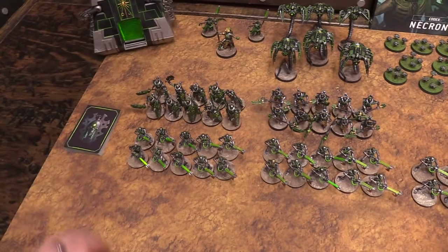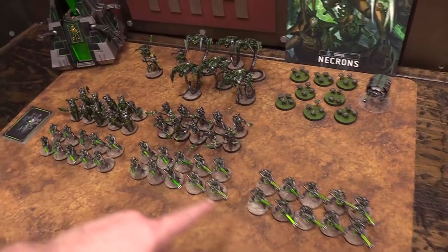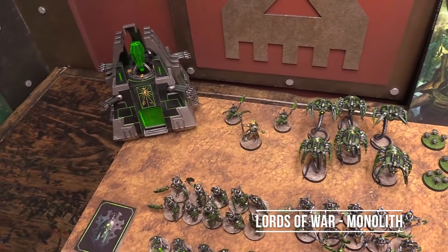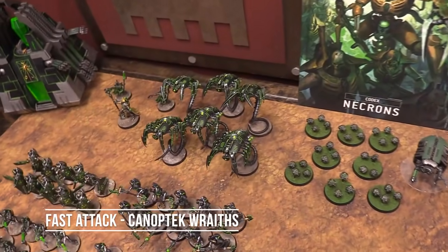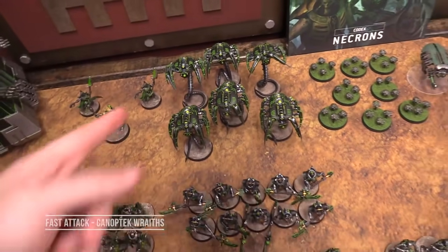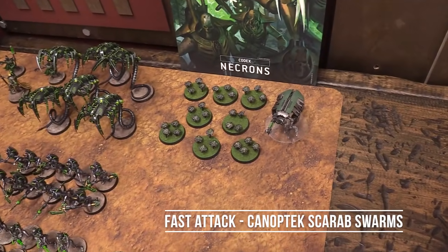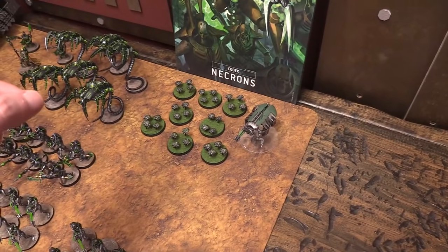The rest of my list: I have the old monolith with flux arcs on it — though I'd much rather have the death rays, it's going to beat up stuff in close combat. We have six Canoptek Raiders with vicious claws — I recently painted these up, another reason I wanted to play my Necrons. We have eight scarabs because of points — we were five points short of affording the ninth one.